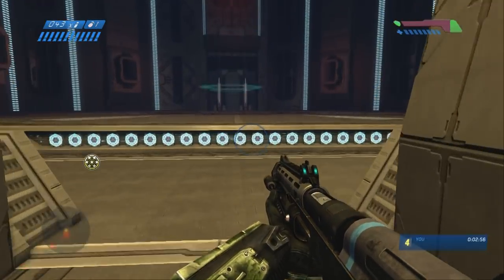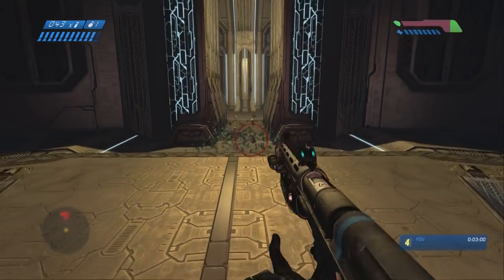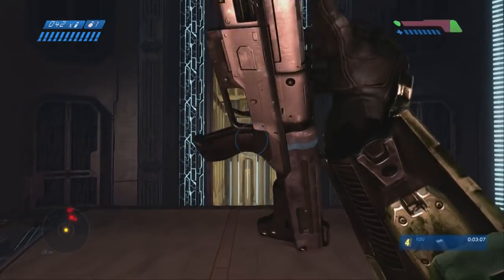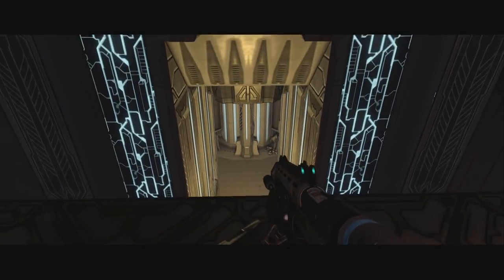Remember to save a grenade for that part — though on easy you can just run by all of them. On Legendary I always save a grenade for that part because a bunch of enemies pop out and block your path between you and the elevator. We're going up the first elevator out of three.